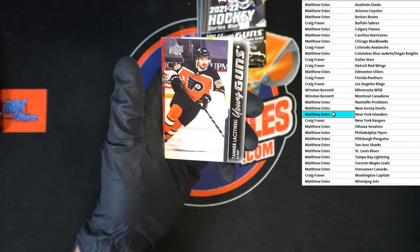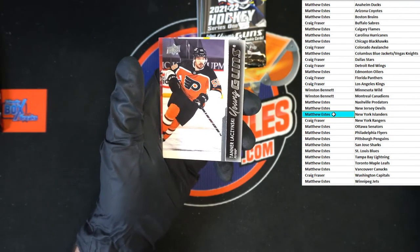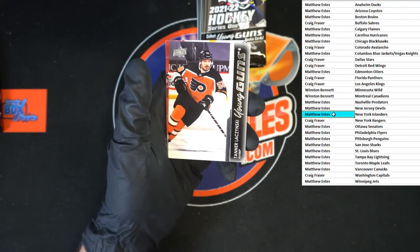Tanner Young Guns going to the Flyers — who's got the Flyers? Let's take a quick peek — Matthew E.